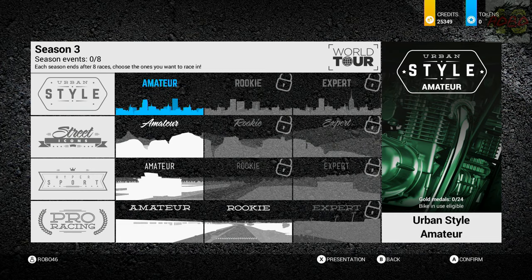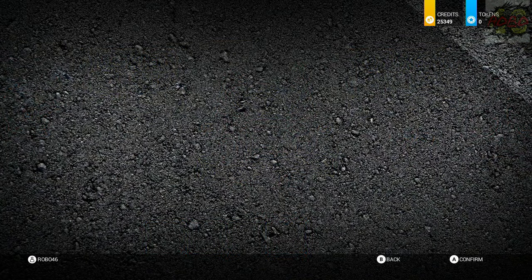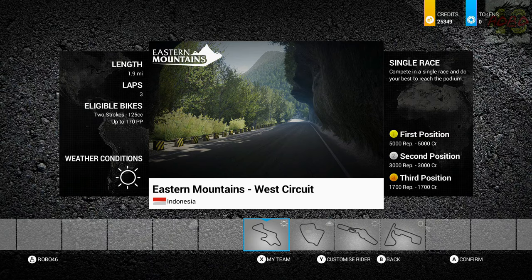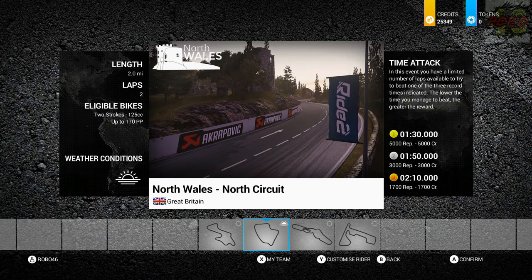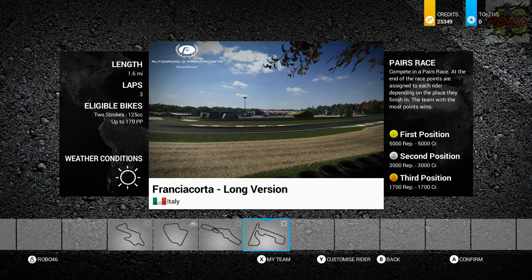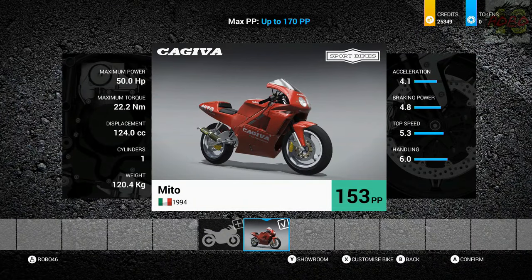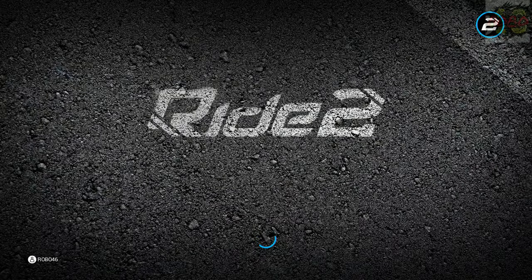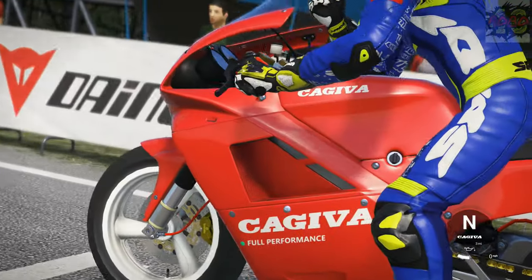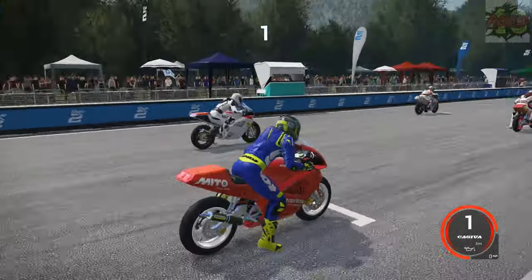Hi guys, Robby46 here! Welcome yourselves back to Ride 2 — it's time to start Season 3! We're going to go into urban style and do the 125 class. We've already got a bike from the Invitational 2, our Kajiva Mito, so that's the bike we're going to be using. That way we don't have to spend any credits on a new bike because we know it can win races. It's a nice bike, it feels good, so let's go do this.